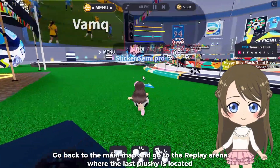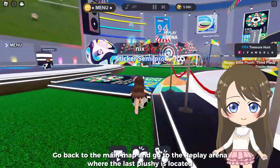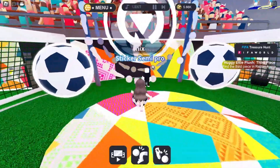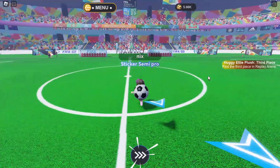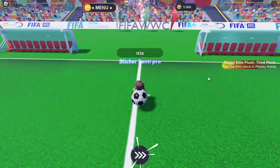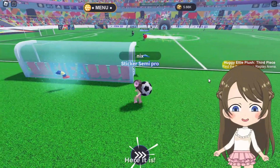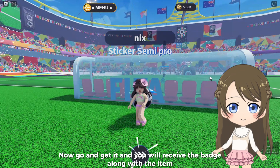Go back to the main map and go to the Replay Arena, where the last plushie is located. Now follow me this way to get the last one. Here it is — go and get it and you will receive the badge along with the item.